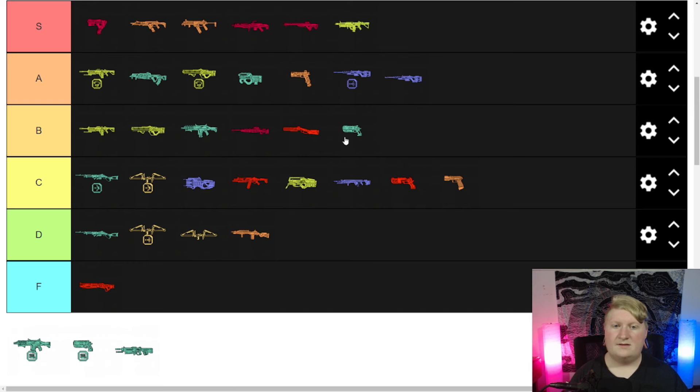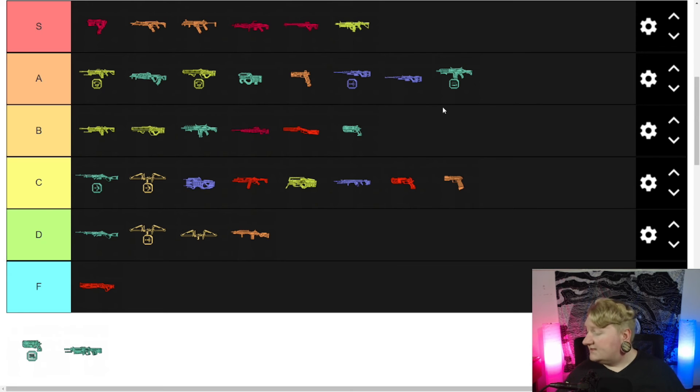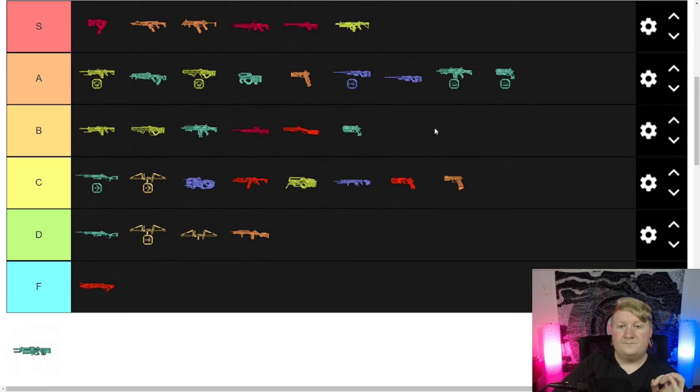The Wingman and Sentinel kind of do the same thing but you can shoot faster with the Wingman — maybe it should be A tier. Hemlock with Boosted Loader — A tier. That hop-up is insane: when you get down to about six bullets you get a fast reload and then you have a mag of 36. It's genius. Same idea with the Wingman and Boosted Loader — I'm putting that at A too, because having the Boosted Loader makes me way more inclined to pick those up.